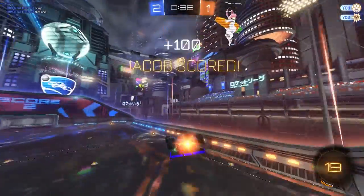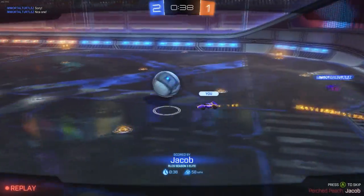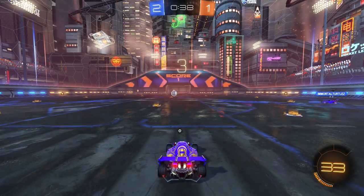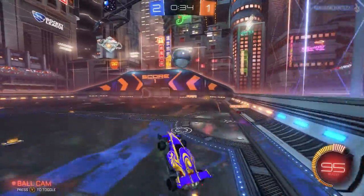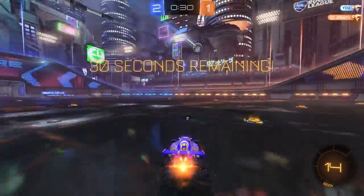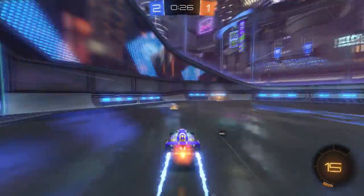It pops the ball pretty well too — that's something the Breakout is good at. You can really pop the ball and follow it up front, especially with how long the car is, and this car did it pretty well. Something I'd be interested in seeing is how well this car can flick the ball backwards. With the Breakout, if you have the ball on the hood of your car, you can backflip and flick it completely backwards with a lot more power than people expect — I wonder if this car could do that as well.